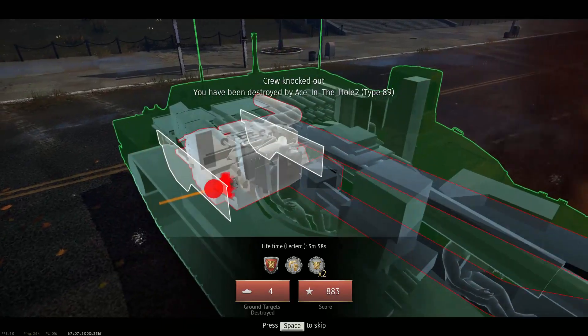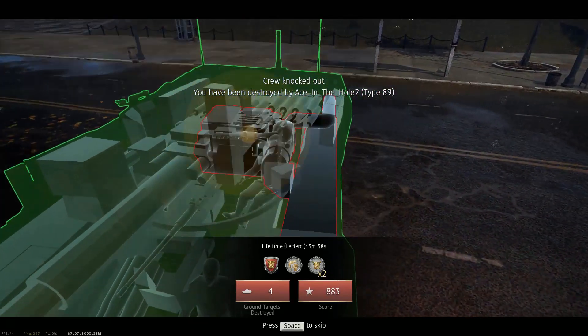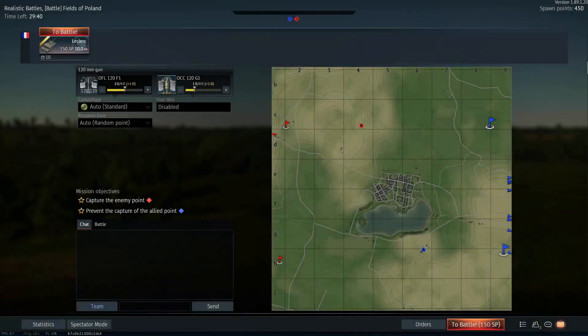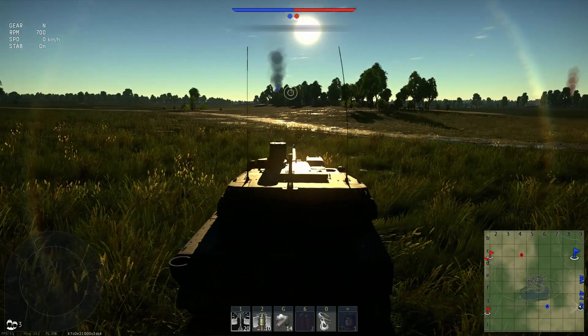A Type 89 got me — that's a shame, but there's that survivability going to work from the side. He detonated my engine. So far we haven't really been showing off exactly how capable the Leclerc is — we've killed a few Leopards from the side, but that's a side shot at top tier that should be pretty easy for anything.